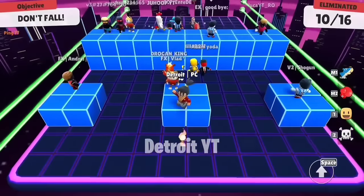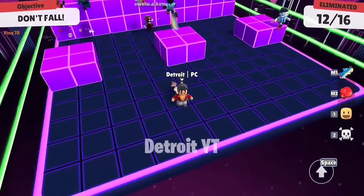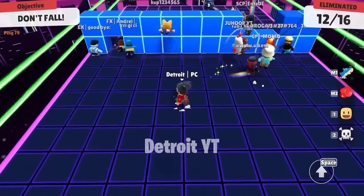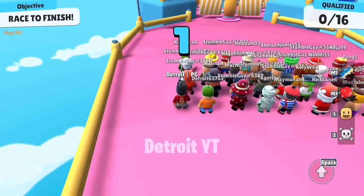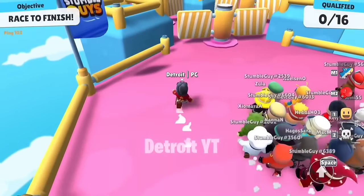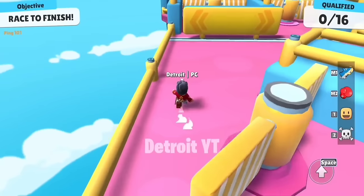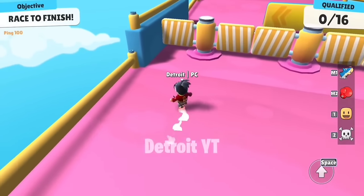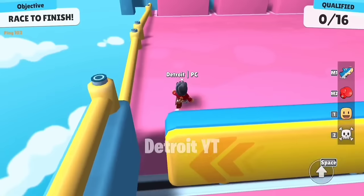Jump last to avoid getting knocked and to avoid players with special emotes — with this you can also avoid jump glitches. I don't know why players don't go from the left side in the Pivot Push map. If you want distance from players who have special emotes, the left side is great for you. If you are a new player, it is a very good suggestion.